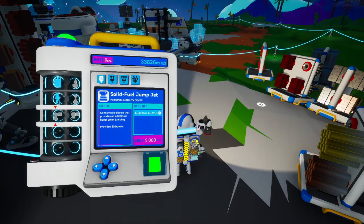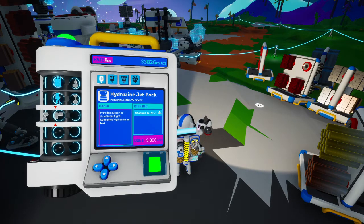Okay — oh, the probe scanner. I did look up some stuff for the probe scanner. I didn't learn the blueprint for these; I only got them as a reward. Interesting. Aluminum alloy for these — to make these — provides 50 boosts. There's the quantity right there. Consumes hydrazine as fuel.